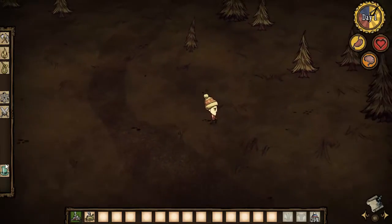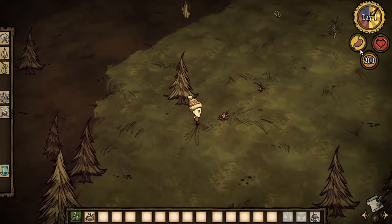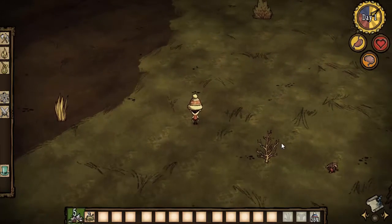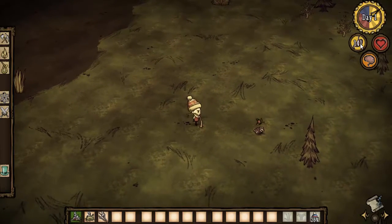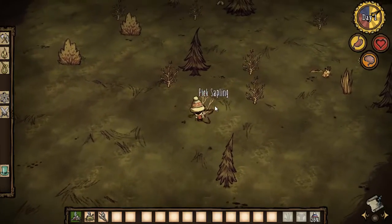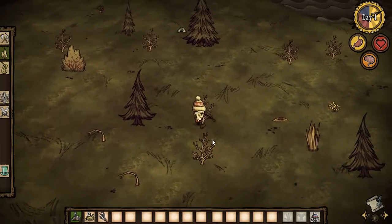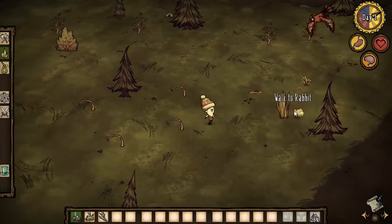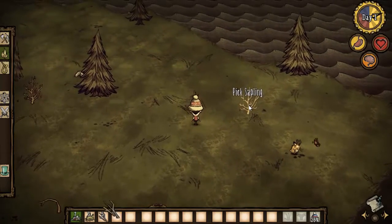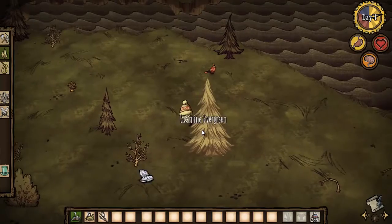There's a crafting recipe panel over to the left where we can create all kinds of things. There are three stats we need to bear in mind: the hunger bar, which is currently at 142 — we need to keep that as high as possible. We have health over there at 150, and sanity at 200. So we need to keep all of those things pretty high. Looks like we have some berries over there, so I'll go grab those. Let's grab all of these little saplings as we can. Looks like we found the ocean — I'm not sure if we can build a raft to cross it.